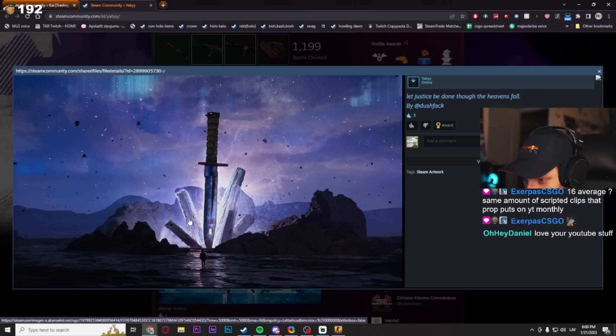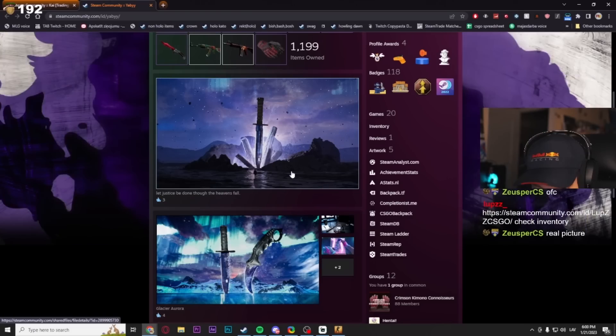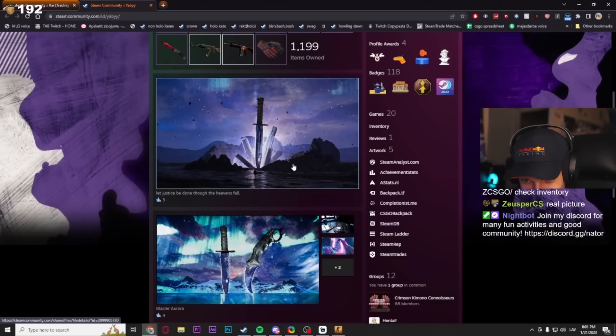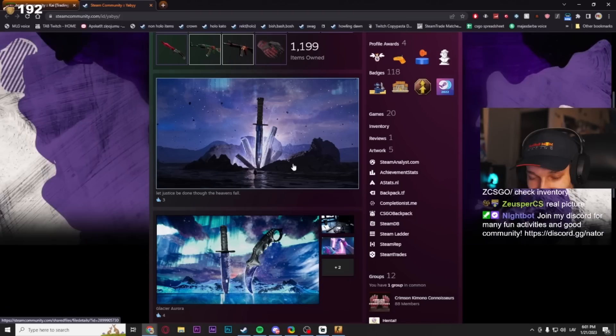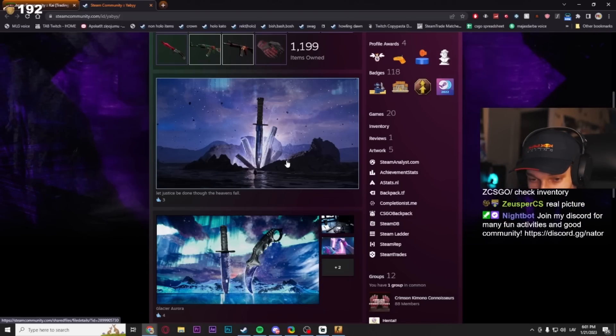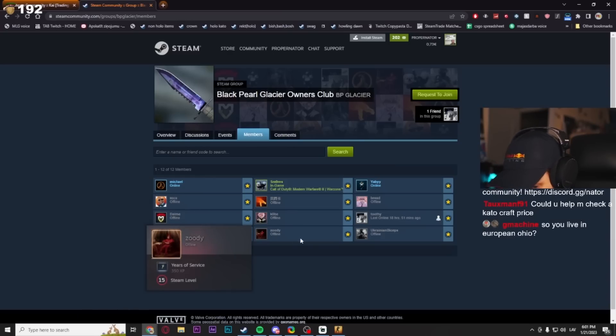Look at all the crazy artworks he has. Is this you? Where is this — looks like Iceland, maybe Norway or something? Not Ohio, bro. Ohio is literally flat land, all gray. You can equate Ohio to like east Europe — the grimmiest places with all the commie blocks. Black Pearl Glacier owners club — there's 12 people in this.